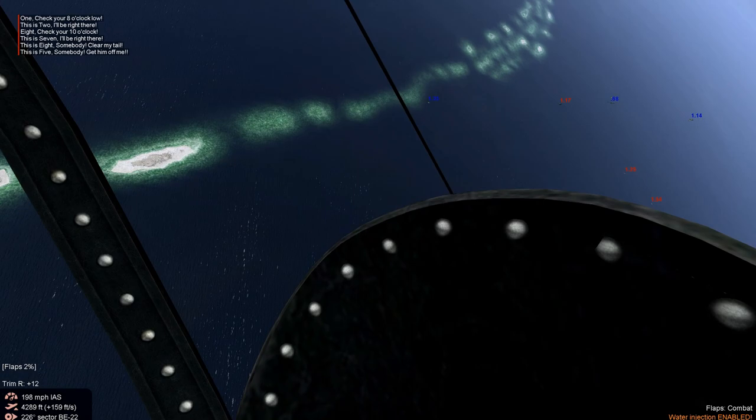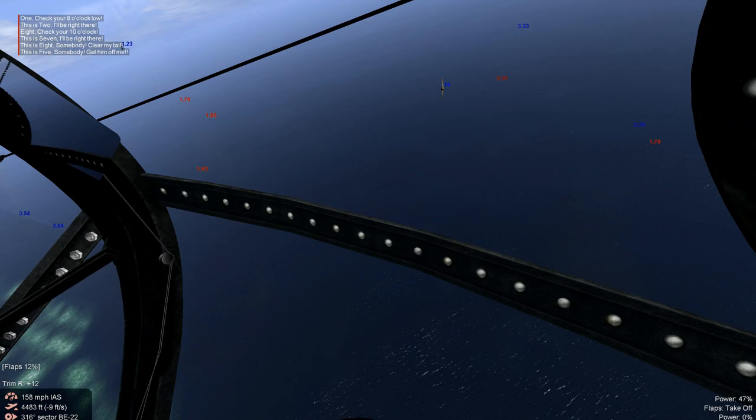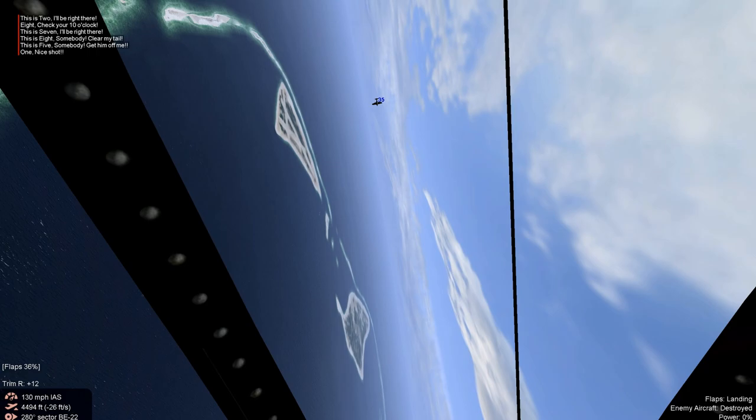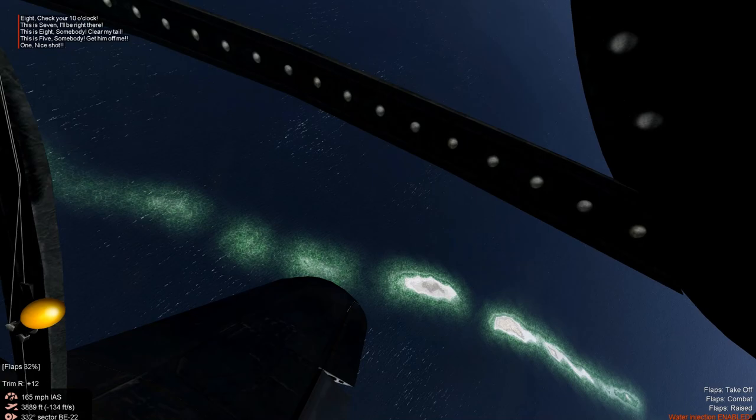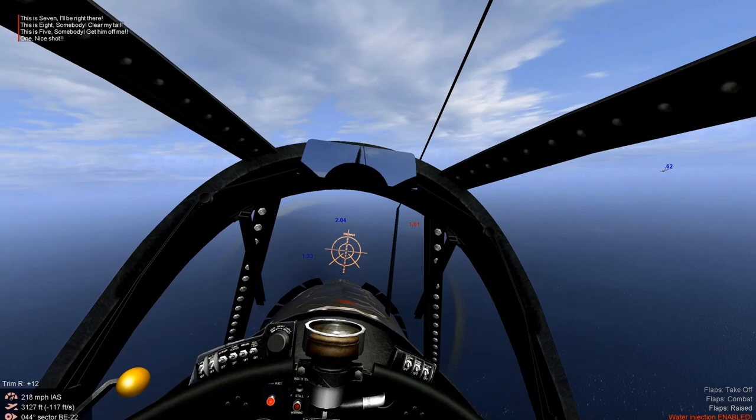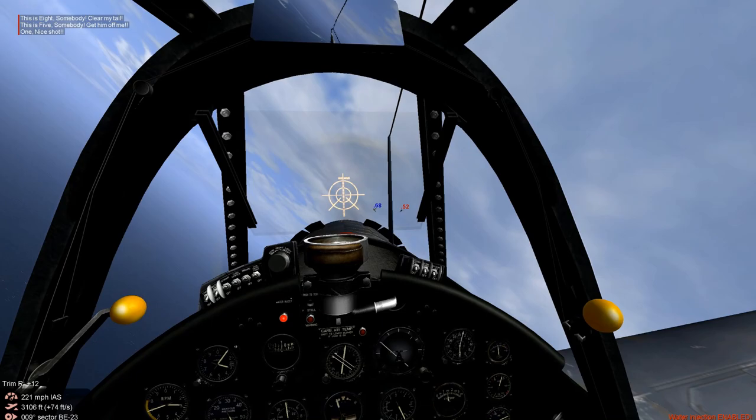We have enemy approaching danger close. Throttle back and put flaps down — that will avoid the ugly stall that the F4U is capable of. We got some hits on the cross. Raise the flaps when you're not in a turn so you can generate speed. All right, another target of opportunity.